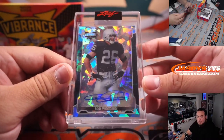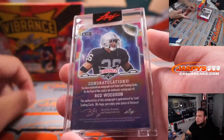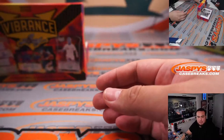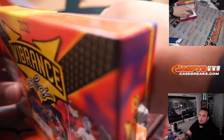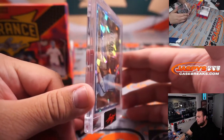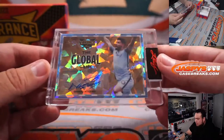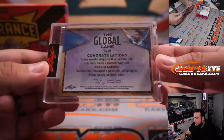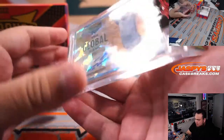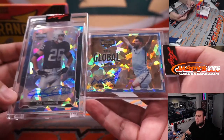Rod Woodson — letter R going to Dusty — one of one. Ayo, there you go — uno of uno, very nice. Can't go wrong with a one of one. Letter R for Rod. And the last one is a Sergio Aguero, the Global Game — another one of one! Two one of ones in the same box. Sergio Aguero, letter S, going to Dusty. Two one of ones for you, buddy. Very nice.